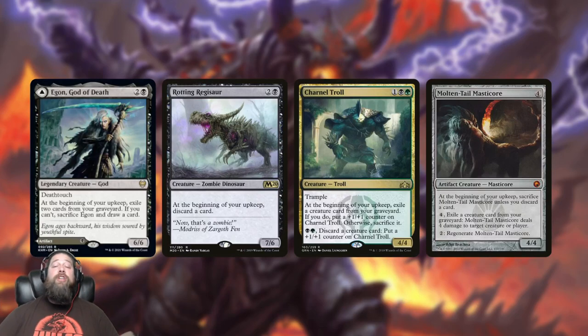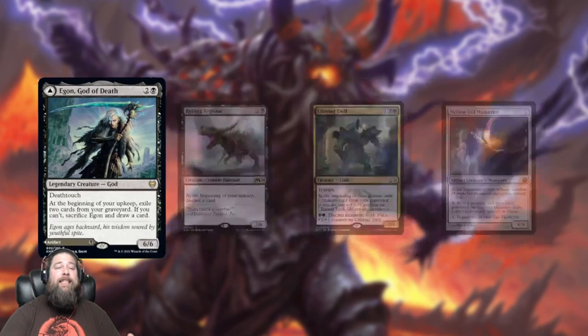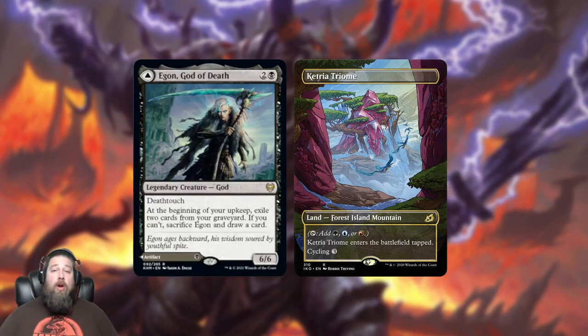What's surprising is that Egon isn't all downside. Compare it to past cards like Snarnel Troll — three mana, 4/4 trample, exile a creature card from your graveyard or sacrifice it forever — or Molentail Masticore, which made you discard a card or sacrifice it. Egon, by contrast, is kind of all upside. Worst case, if you have zero cards in your graveyard, Egon essentially cycles for three mana: you get a big blocker for a turn, then sacrifice it and draw a card. That's not amazing, but it means it's never a dead card.